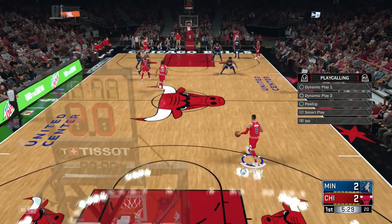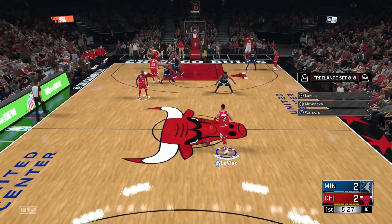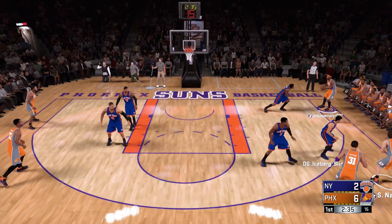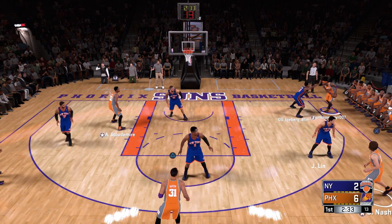Today I'll be going over the Golden State Warriors motion cut offense, which sets up in a four out one in look — meaning four guys around the perimeter and one guy down low.